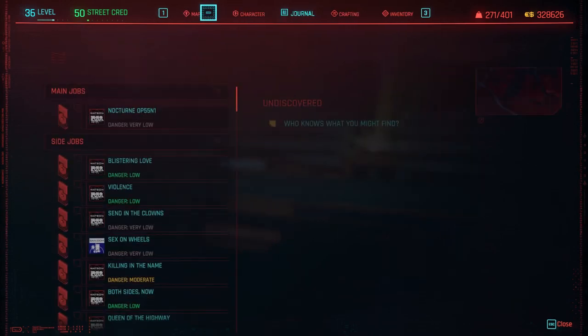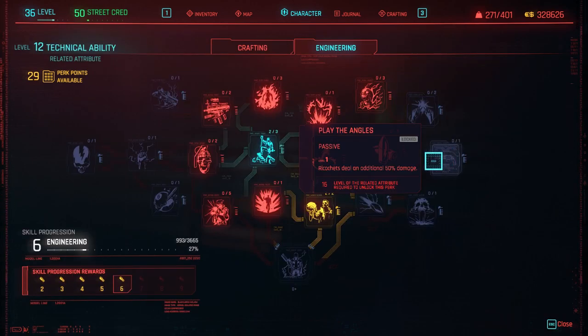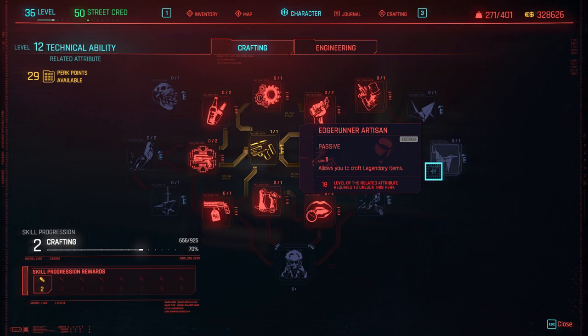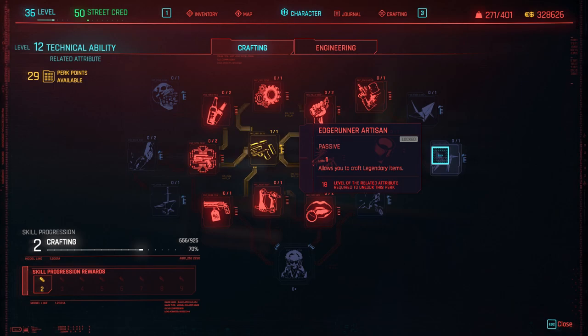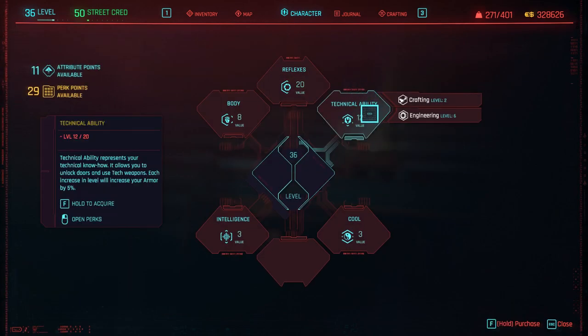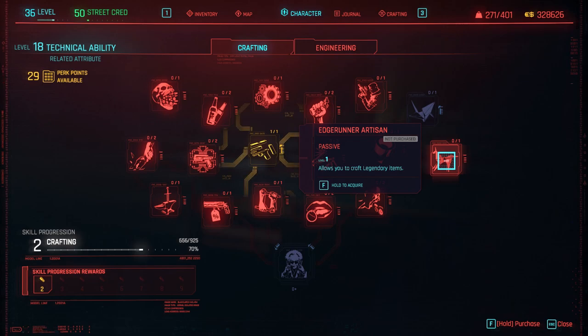For this one we need to go to Technical Abilities, then Crafting, and what we need is Legendary Items. We need level 18 — crafting level 18. It's not crafting in level 18, this one is level 18. But we're going to upgrade because we have enough, right? So let's do this. One, two, three, four, five, and six — the last one. All right, now we go to crafting and we're going to learn to craft legendary items.